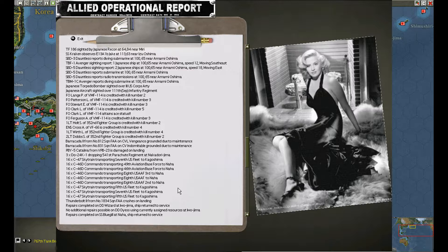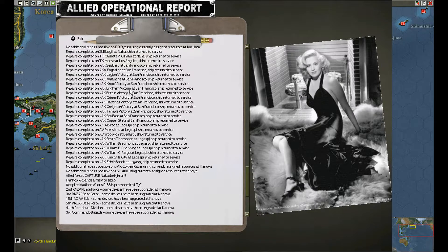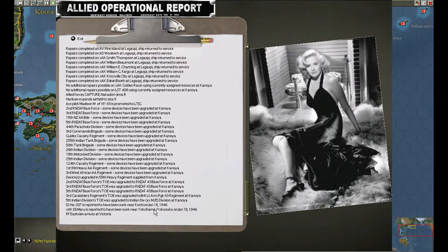Headquarters transported. Repair is complete. Nakadori Jima captured. Hangkau expands. Upgrades — I'm going to talk about the Kenoya upgrades. Lots of upgrades at Kenoya. More upgrades.